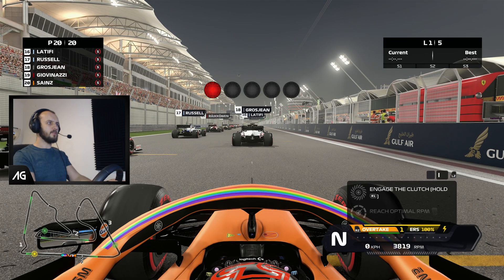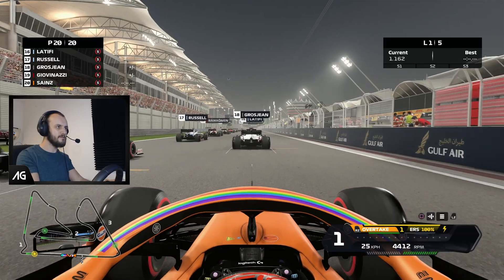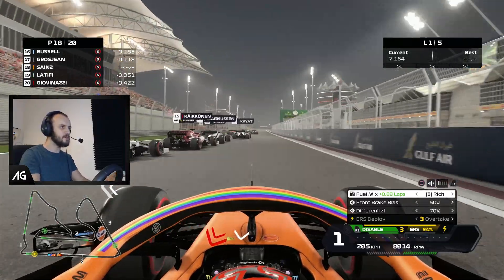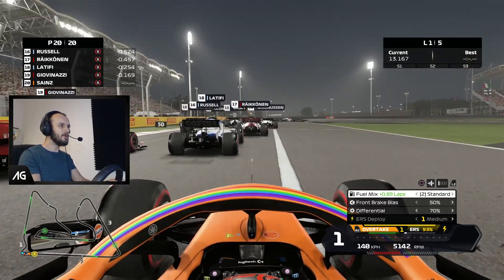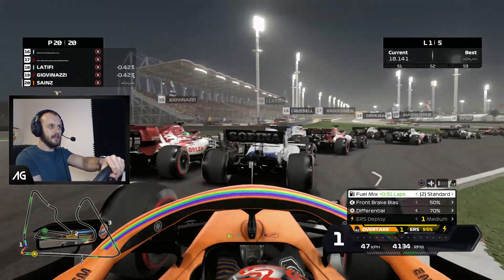Okay here we go, on the grid for the Bahrain Grand Prix. With just one gear we're going to try an absolutely full throttle start since we started in what is effectively 7th gear. Seems to have worked quite well. AI getting quite a sluggish start — using all the beans we've got, up to rich fuel, overtake ERS. We almost ended up in the pit wall there, that was so close. We're going to hang back for now, try and get a nice sweeping line so we can get a good exit.